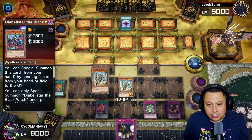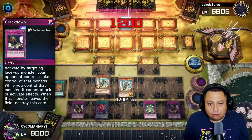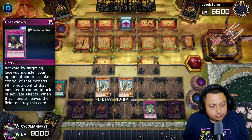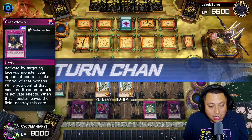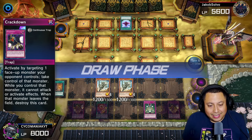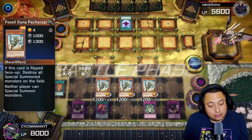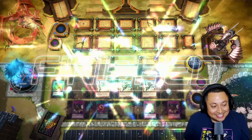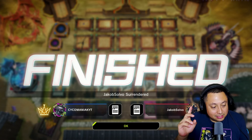We get another Crackdown, go ahead and get another Fossil Dyna, and attack with both for 2400. We'll pass turn — no special summoning. I don't know what they got, what are they playing? Nothing — they're playing absolutely nada. A third Fossil Dyna and they instantly surrendered. I'll definitely take that.